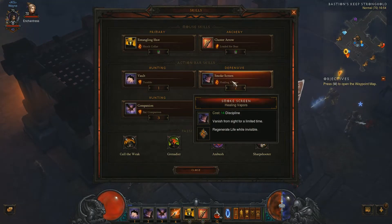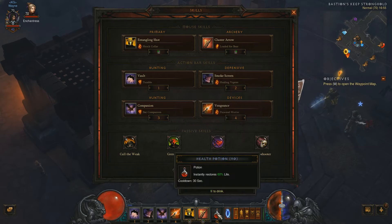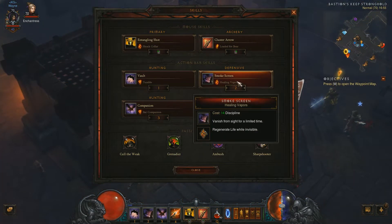The next ability is Smokescreen with Healing Vapours on, so it heals me briefly while I'm invisible, which is really good to get some life back if I don't have my Health Potion available. That costs 14 discipline to use.